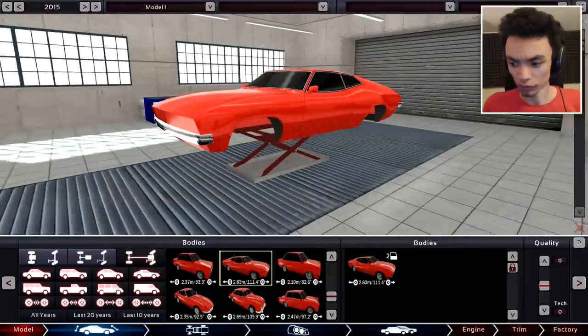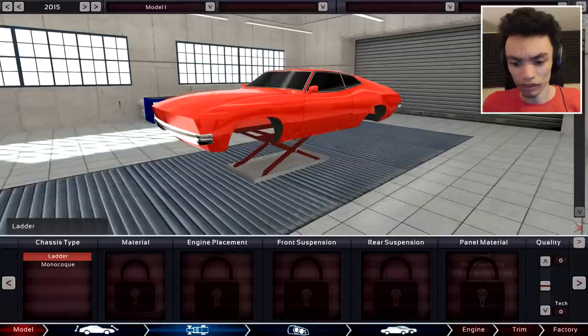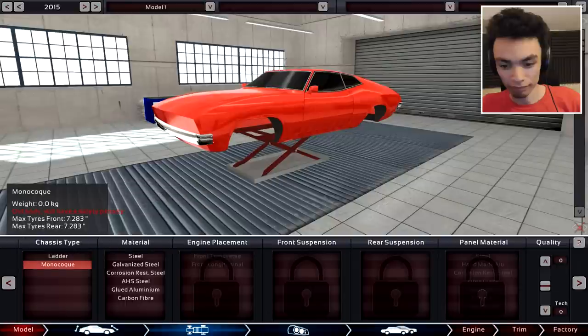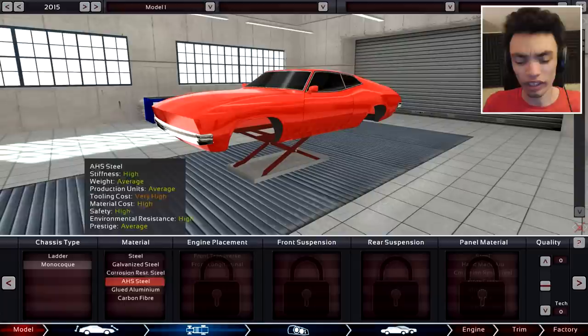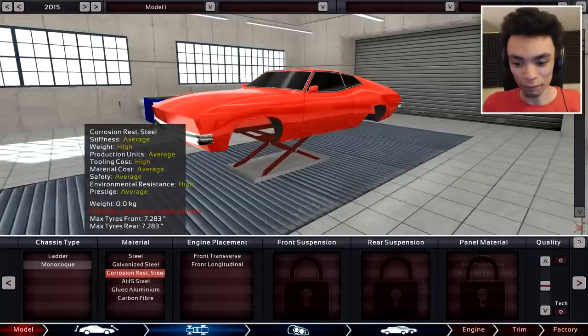What's next? Quality — just increase it? I don't know what the quality on half these things does. Now chassis type — I'll present, I know what these mean. They're both basically the same. Carbon fiber — we could go with carbon fiber, but this is more like a normal muscle car, you're not going to get a carbon fiber muscle thing. What I want to focus on is decent weight. It's a muscle car so we'll go with that.